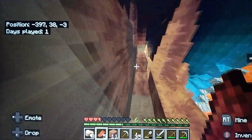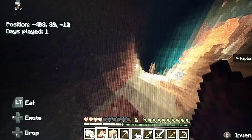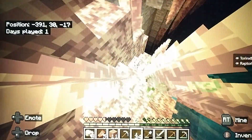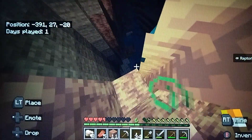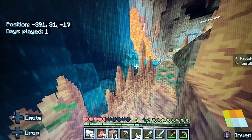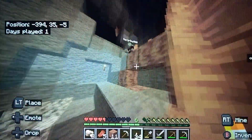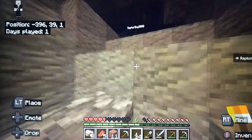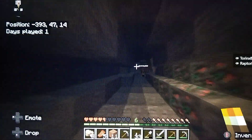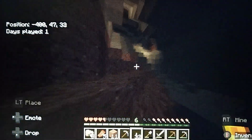Devon's getting griefed by Alexa right now. I hate the fact that this is a dripstone cave. That's why there's so much copper — copper spawns more in dripstone caves. That's actually really good for this series though, because we're going to be needing a lot of copper. Could do with more iron, though.